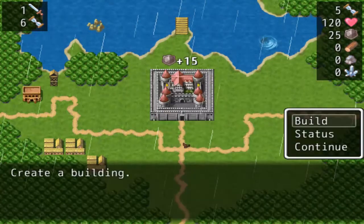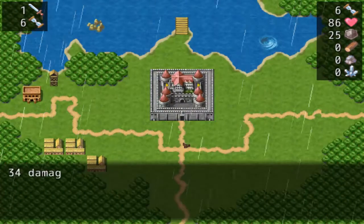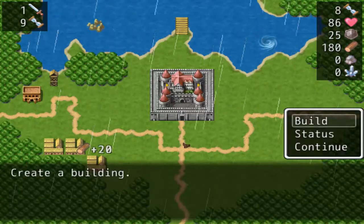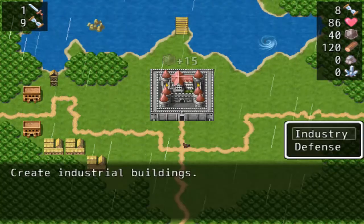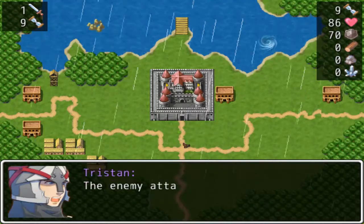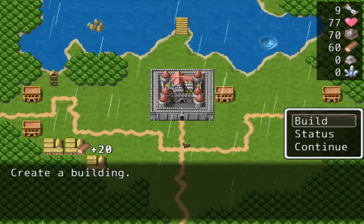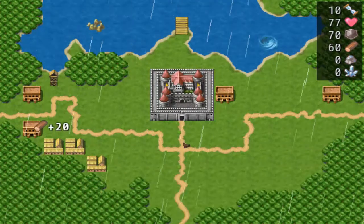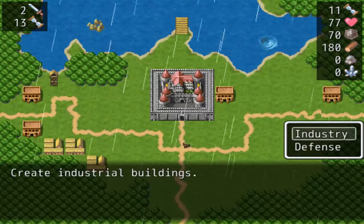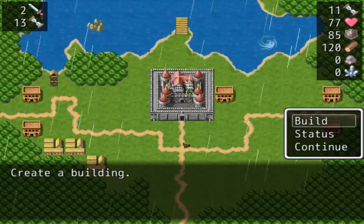First things first, we're going to start building military bases. I know it's counterintuitive, but since you're getting so much wood, that's what you're going to want to focus on early on, since it's something you can build much more readily. We're going to throw down a bunch more military bases. The enemy can attack all they want — at this point we should be able to nerf their damage to something a bit more manageable. I thought they'd be coming again, and they're level 2 this time.